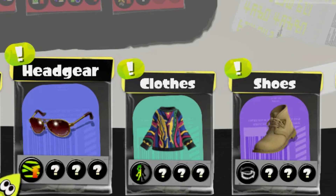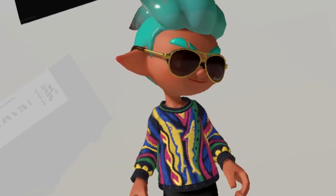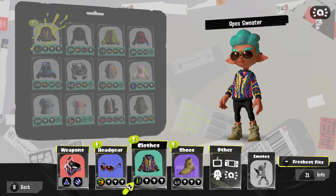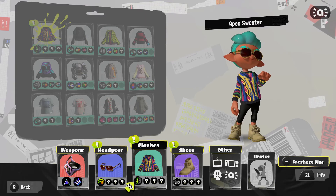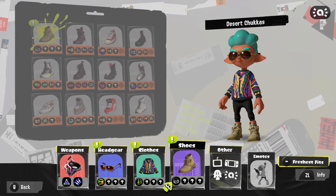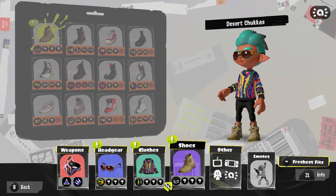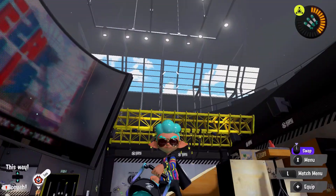We're going in with Last Ditch Effort, because anything with bombs and Last Ditch Effort is going to help you out. Thermal Ink just for funsies, because I think thermal ink with the bucket can be really useful, especially if you're hitting over ledges. If I'm using Triple Ink Strike it'll let me know where people are if I've hit them. Then Stealth Jump so I can get back into the action quicker. I'm trying to get swim speed and maybe Quick Respawn.